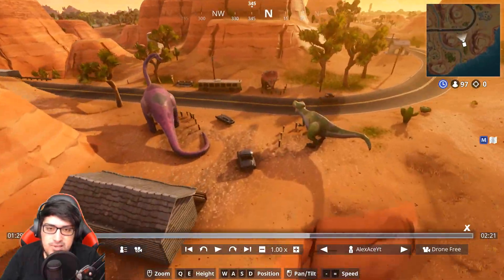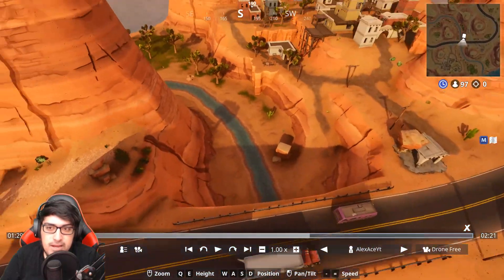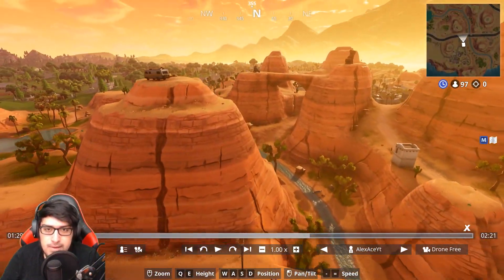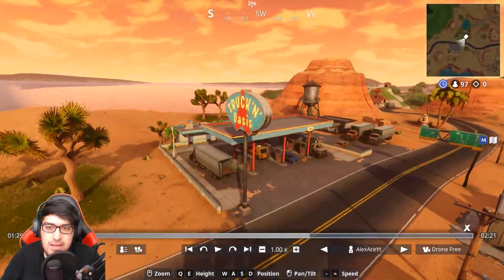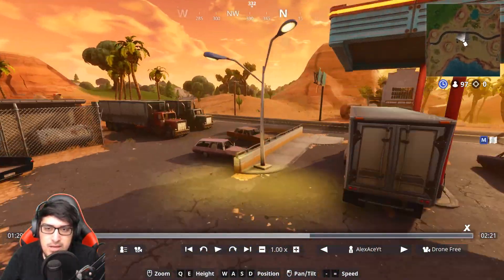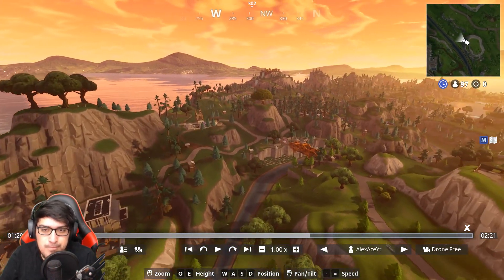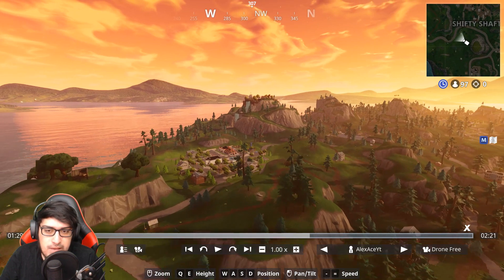There's lots of open space, some dinosaurs because why not, and a little river that connects all the way to the end of the map. There are some little villas — a small area to land if you want. More open space and an oasis next to a truck, which is a little gas station. There are plenty of chests here in this new desert biome. Speeding the drone up to 4x, we head over to a new landing area I call God of War Land.